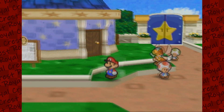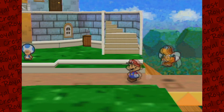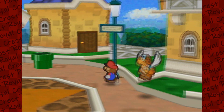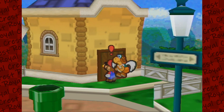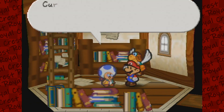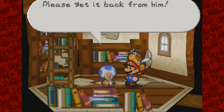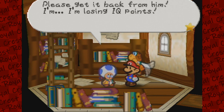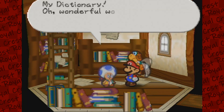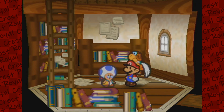Now we have to go find Rusty to give back his thing. I believe he's over here in this little house. You're Rusty, right? Well, here's your dictionary. My dictionary? How wonderful — many thanks, Mario. And a star piece!